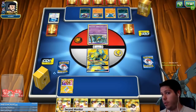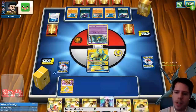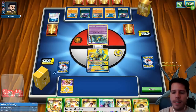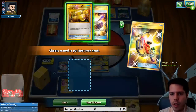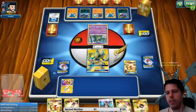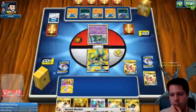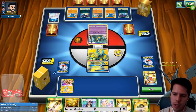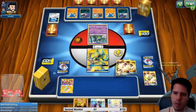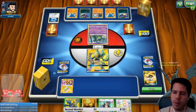My opponent goes for a second Yveltal — even a turn one KO on it would still leave me behind. Off the Acrobike I'll grab the Energy Switch and play another Acrobike. I find a Lillie, then the second Choice Band which is now gone. My hand is generally just not very good, so I'm going to find myself a Pikachu and Zekrom. My opponent has Lucario-Guzma so there's nothing I can do to stop that.